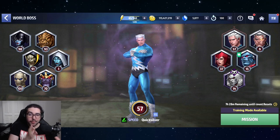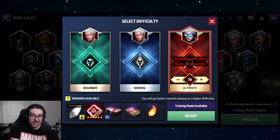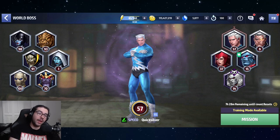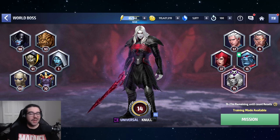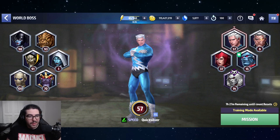The Quicksilver tasks aren't that difficult — things like doing dimension missions, combining ISO, whatever. Complete those missions as fast as possible. It may take a few days — three, four, or five. Complete all those quests to unlock his ultimate mission, then play his ultimate mission five times, since that's one of the requirements for Null. Then play him until you unlock him, because you're going to need more Quicksilver biometrics.